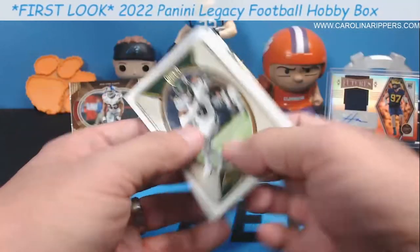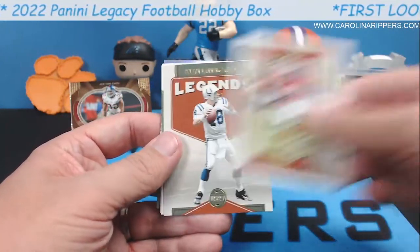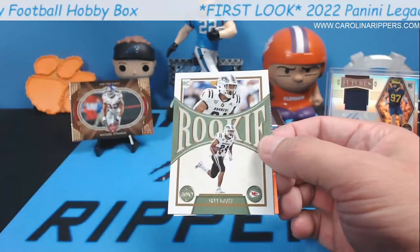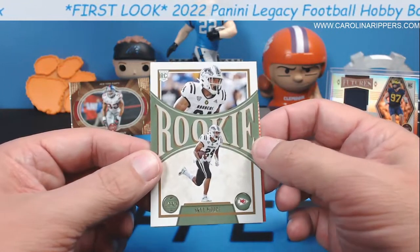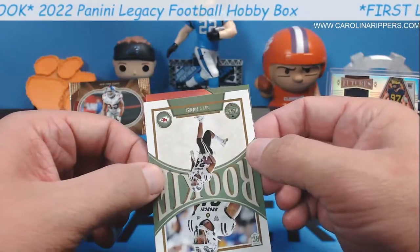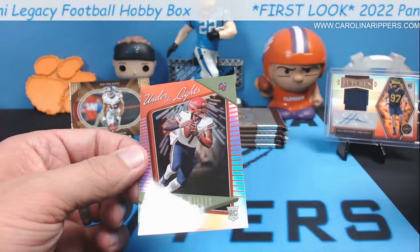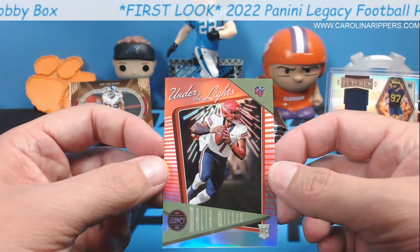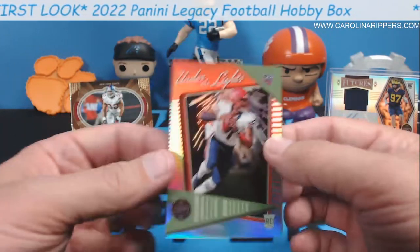We've got For the Ages and it's colored — Matt Stafford, Elijah Moore, Aaron Rodgers, Nick Bosa, Manning, Chris Olave rookie — nice one! Sky Moore — also heard this dude is really showing out in Chiefs camp. For the Ages — it is a rookie and I think it's going to be numbered because it's red. Oh, is that — that's Malik Willis! That's Malik Willis for the Tennessee Titans and that'll be numbered to 149. That's a really nice looking card.